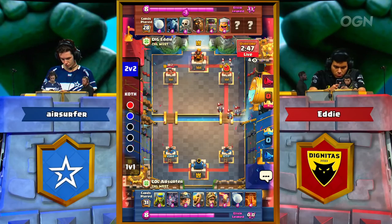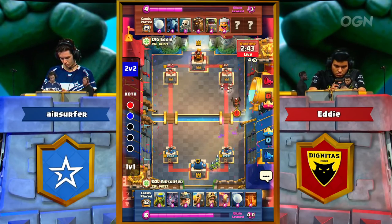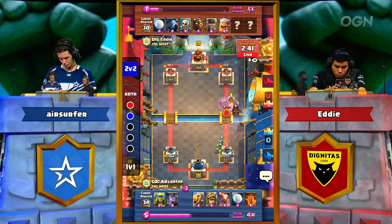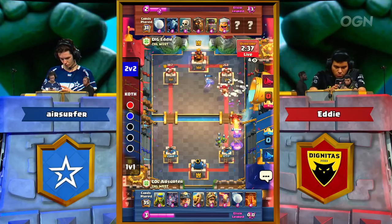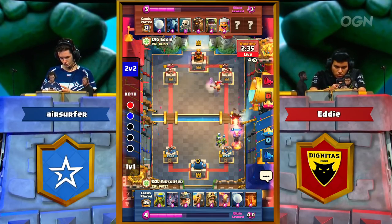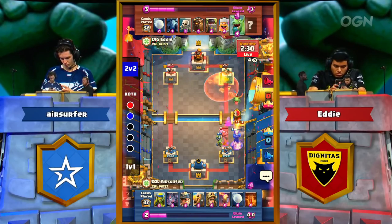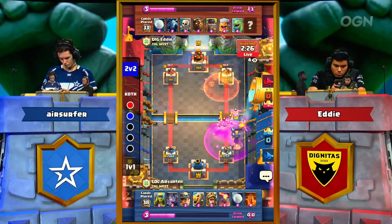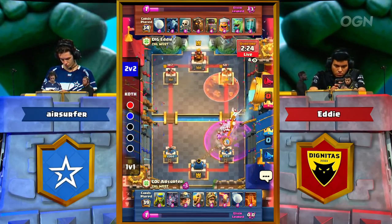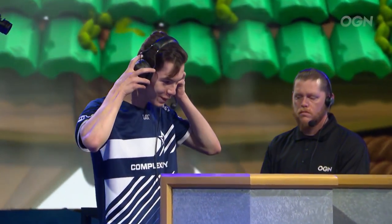You've got to bet that Eddie is playing Clone here — will he get one big Lava Clone push? And that's the kind of deck that can steal this thing. Miner goes to the inside, Snowball comes down, Lumberjack gets in just in time keeping the tower out of Poison range — but now it's in Poison range. And that's going to be it. Air Surfer takes game number two of our second game here at King of the Hill.